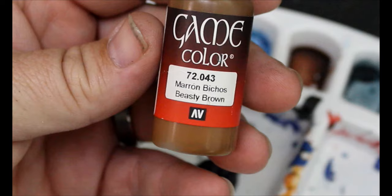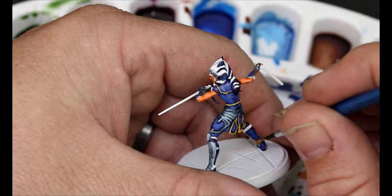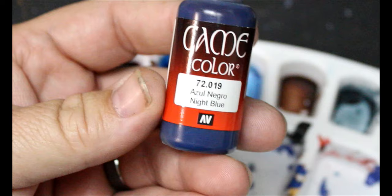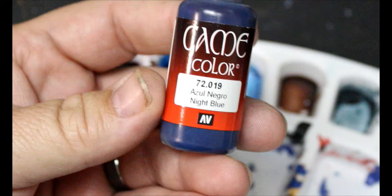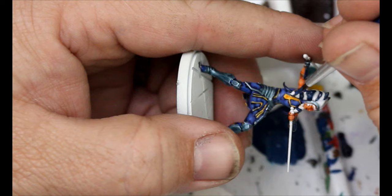We're going to take some Beastie Brown, and this is just going to go on the straps on the back of her armor pieces — the straps on her knee pads, shin guards, and her wrist guards. Then we're going back to that Night Blue and adding in just a little bit of white to do a highlight on all that Night Blue on her Leku. And I'm going to take that white and dot in her eyes.